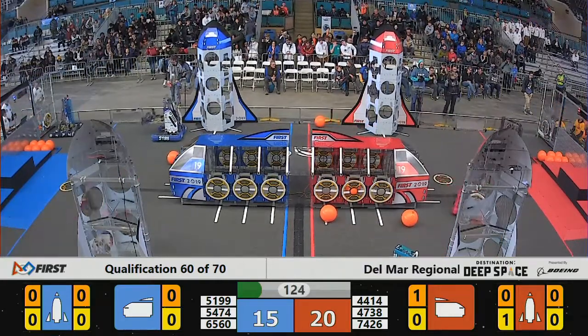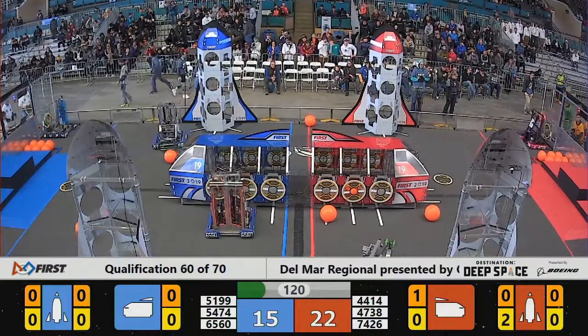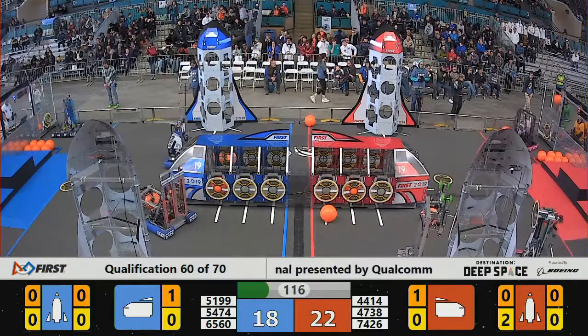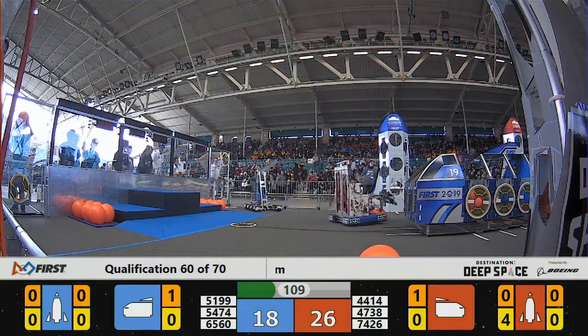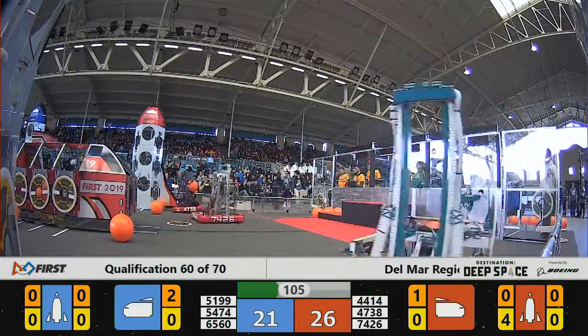Now the red alliance pulling into the lead a little bit, working pretty hard on that rocket at the back left corner of the field. We've already got at least two hatch panels up there. Here's teams working together as a strategy — 44-14 ranked number two going in, 47-38 ranked number nine.